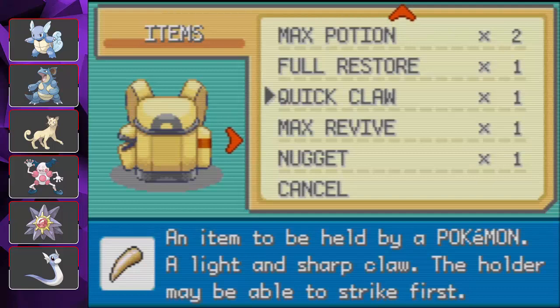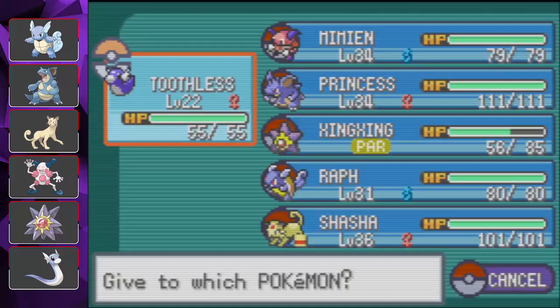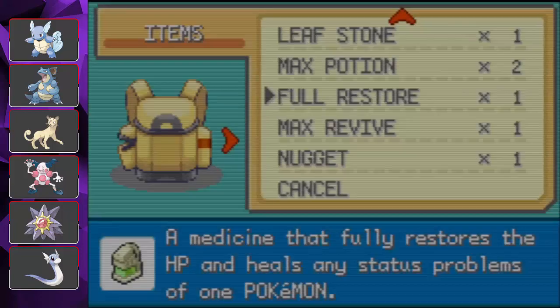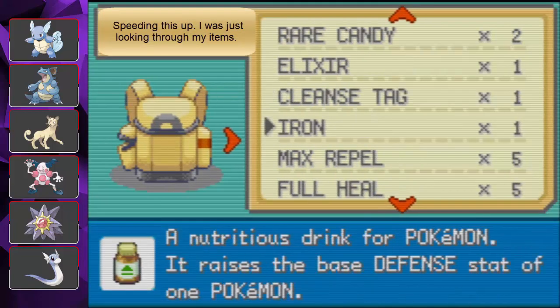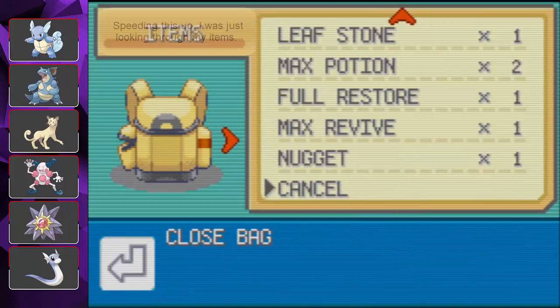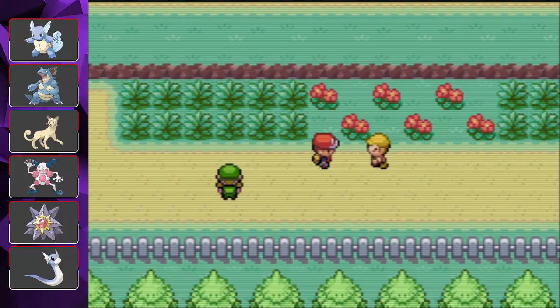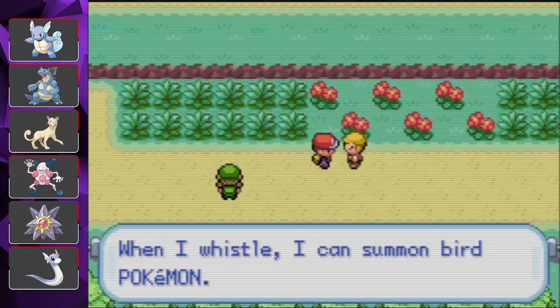I just remembered I have Protein — I'm going to give it to Toothless. That increases the attack. I'll also give Toothless the Quick Claw. Quick Claw means sometimes Toothless will go first when attacking.